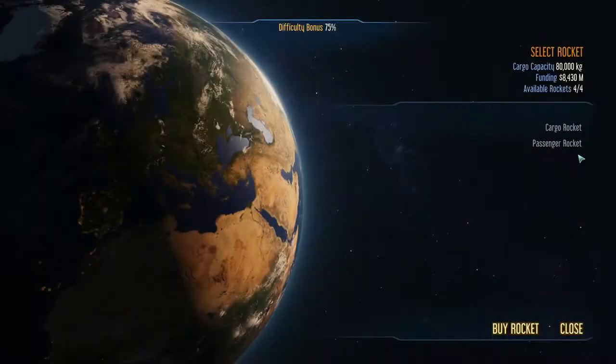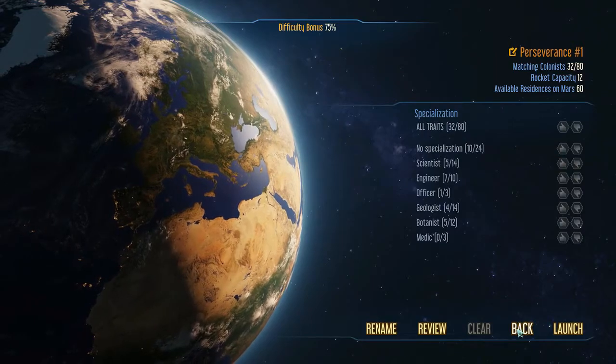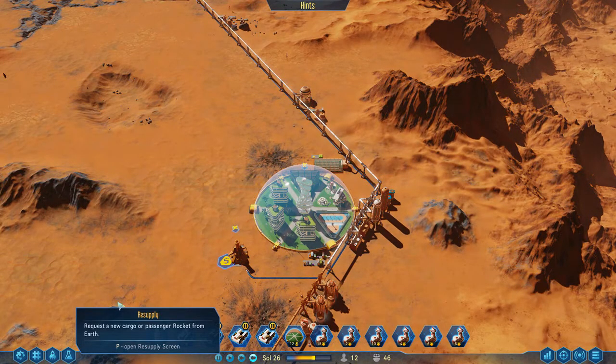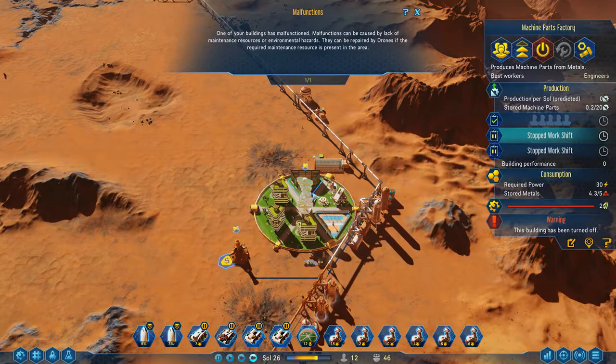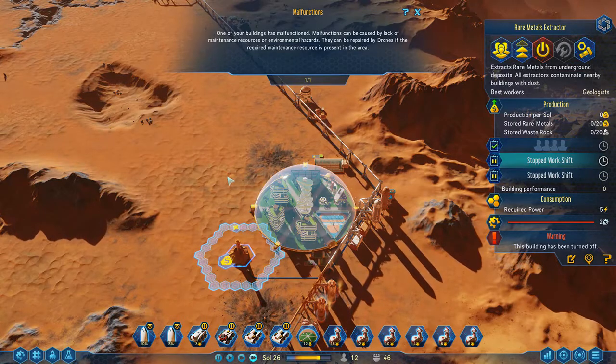Let's go ahead and get these passenger rockets on the way. Did my game just freeze? I think it just froze — interesting way to end off part two. It just auto-saved right before that, so for part three we can just pick up where the auto save left off. We have two passenger rockets coming in — they can fill this up and start producing machine parts.